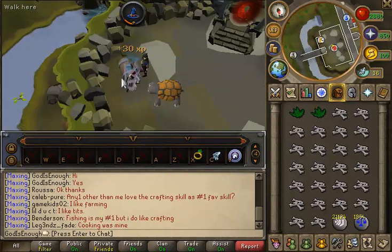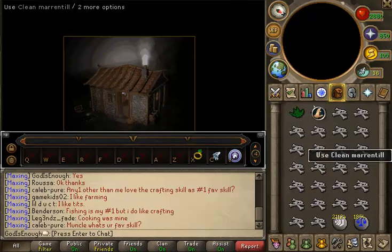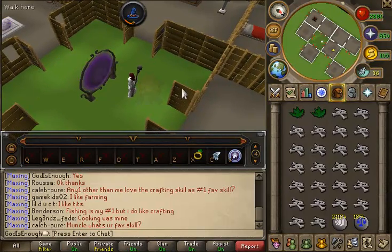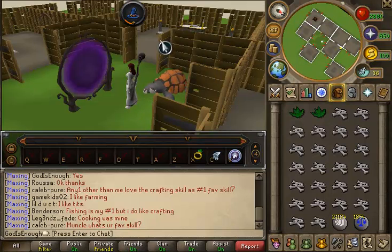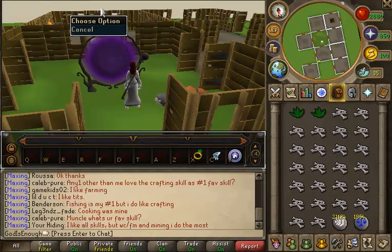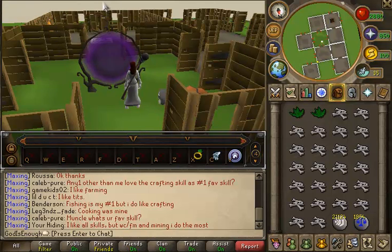So I do have my house set up pretty nicely here. I only have 73 construction at the moment, but I have my Gilded Altar right here. I also have my Portal Room.